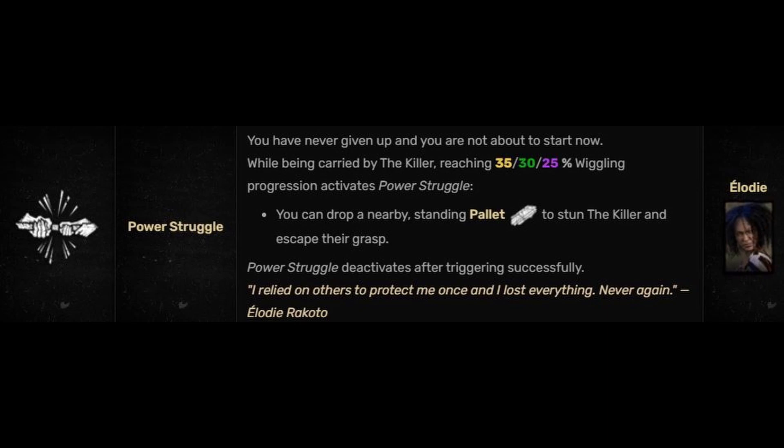This is a great perk to pair with Flip-Flop and Windows of Opportunity. Whatever active ability button you have to throw a pallet down is the same button you'll use when you're on the killer's shoulder.